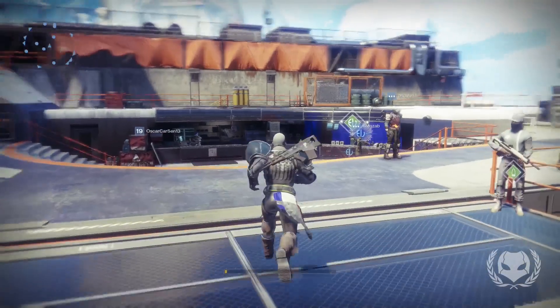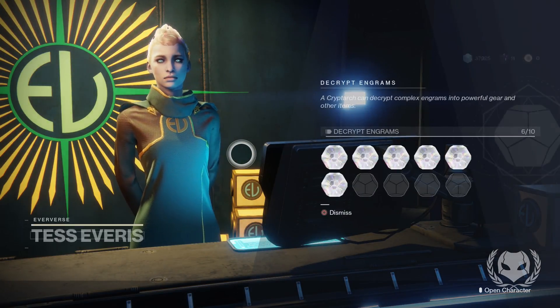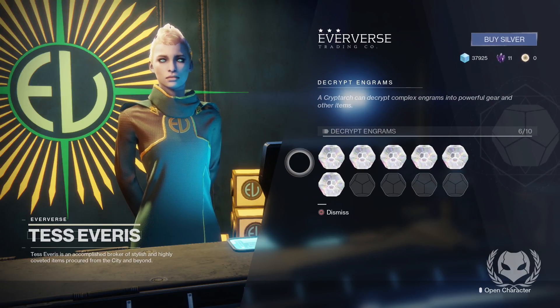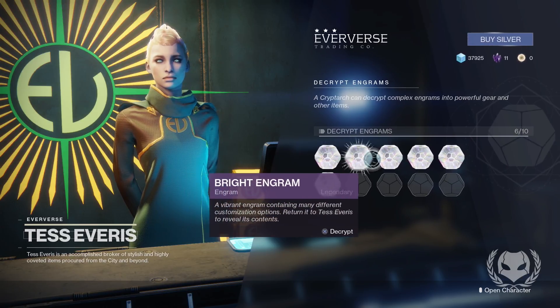So let's head over to the Eververse now where we can open our bright engrams. You can also purchase bright engrams from the Eververse for silver, but they also drop randomly in-game from chests and such, so you don't have to purchase these. You can still get the loot from these engrams just through playing the game.